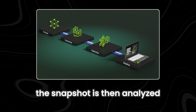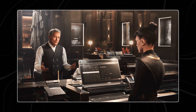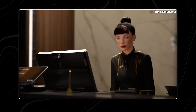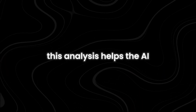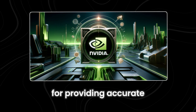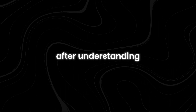The snapshot is then analyzed by AI vision models. These models are specially designed to understand the visual elements in the game, such as the characters, environment, and actions taking place. This analysis helps the AI understand the current context of the game, which is crucial for providing accurate and relevant assistance.